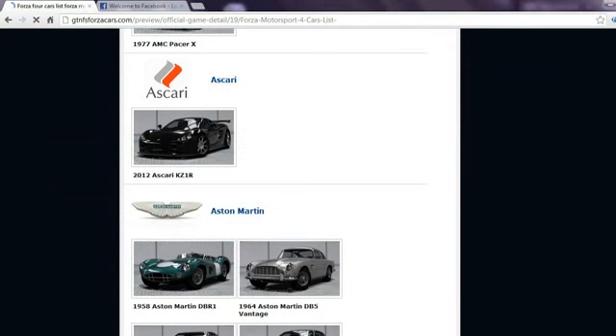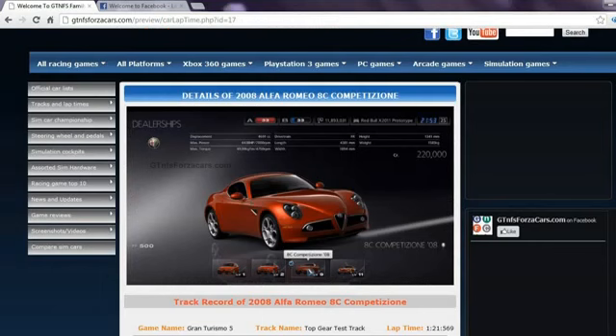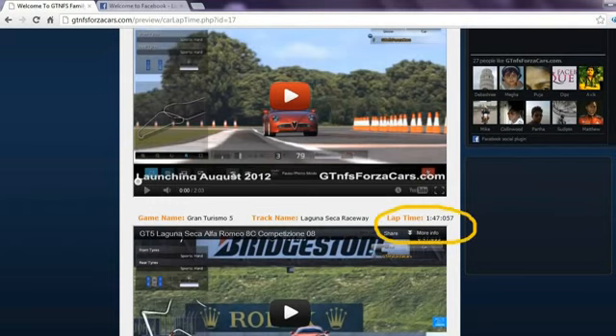you can find official car lists from most famous racing games in the world, including every DLC car released so far with high resolution photos. If any car model from the car list has a YouTube logo beside their name, you can click on that car thumbnail and get all the lap time data and videos for that same car.